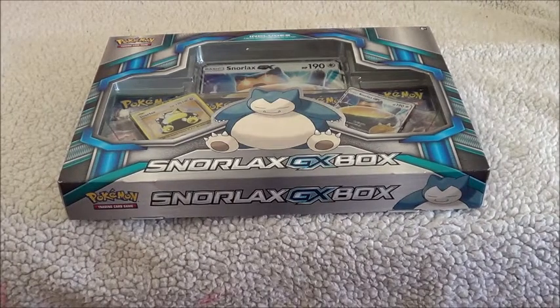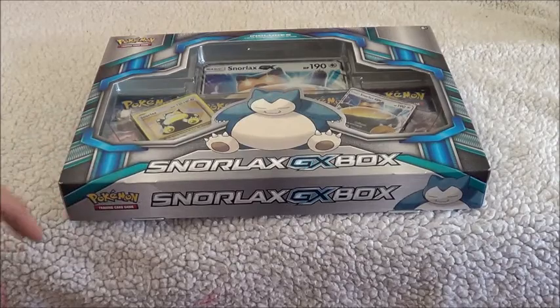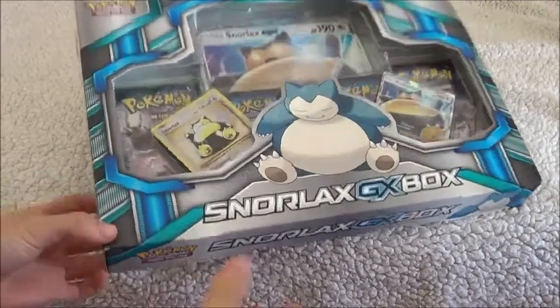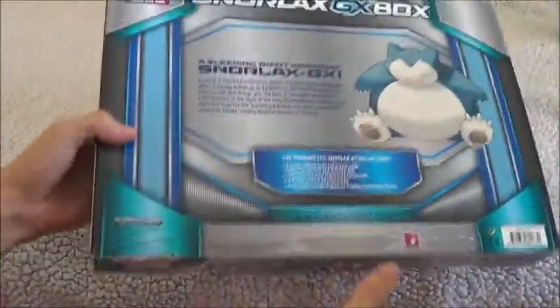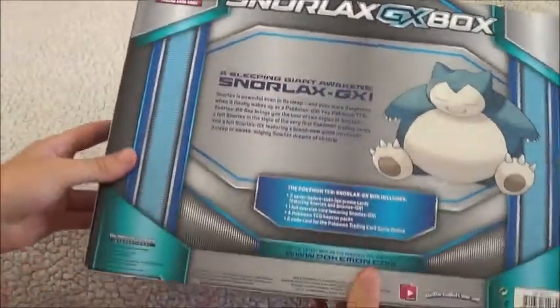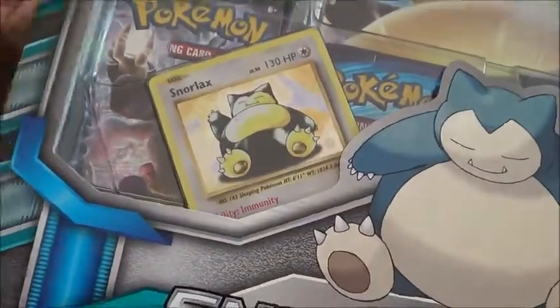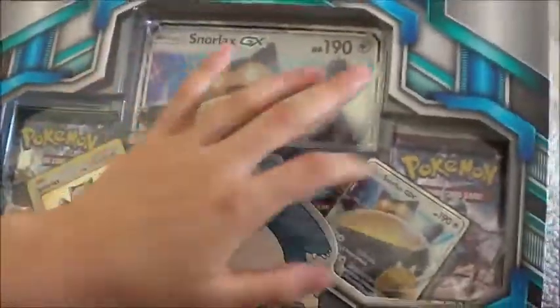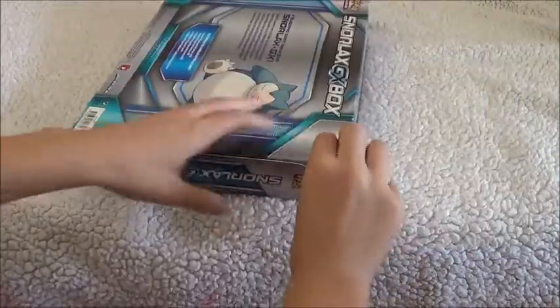Hey guys, it's Anna, also known as Kitty Cat Loom, with my sister and my brother for another Pokémon unboxing. So let's get started. Here it is — whoa, that's Snorlax! And here's the back — that's Snorlax, and there's a GX. It comes with the GX Snorlax card, the other one, a big card, as well as four booster packs. This was $38 Australian.